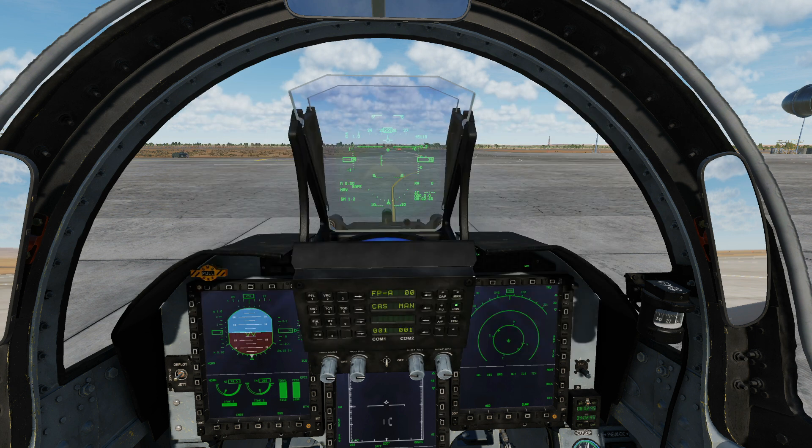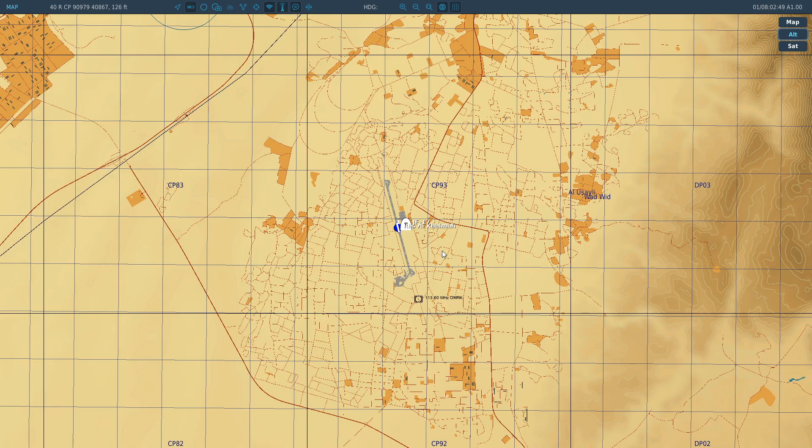So today we're just looking at waypoints, route points, and pre-planned points. It's super simple. We're going to go to the F10 menu.